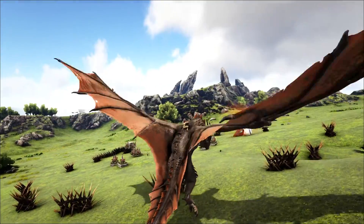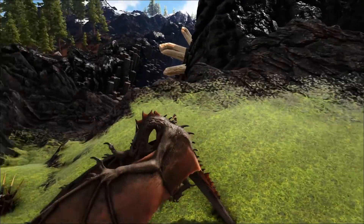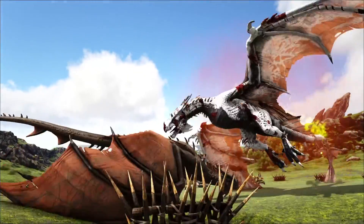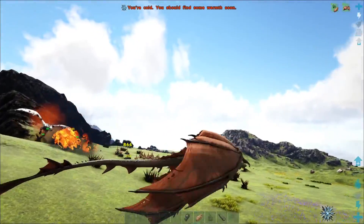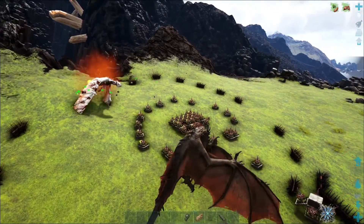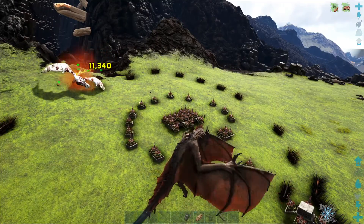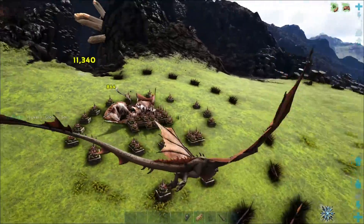He's getting really bloody now. We're not getting any other wyverns, are we? Oh, he's almost down! He spotted me — ow. He's hung up on the spikes. Is he running for it? No, he's coming back for more. He'll be dead soon. Did he do some damage to the spikes? Oh my gosh — 11,000! Wow.